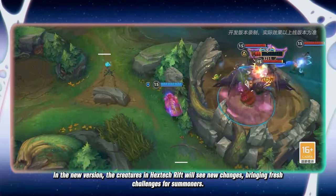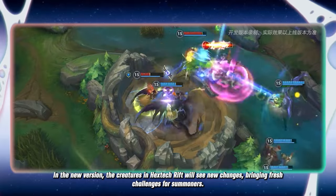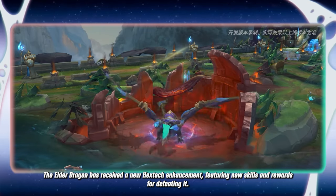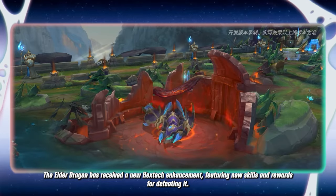In the new version of League of Legends Wild Rift, the creatures in Hextech Rift will see new changes, bringing fresh challenges for summoners. The Elder Dragon has received a new Hextech enhancement, featuring new skills and rewards for defeating it.